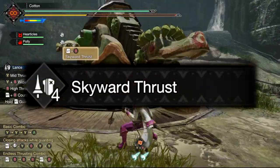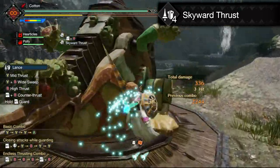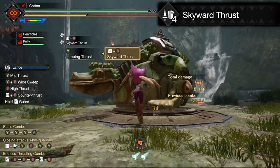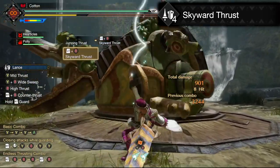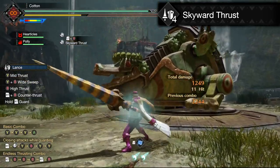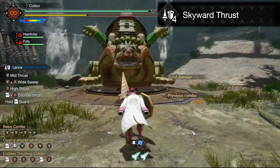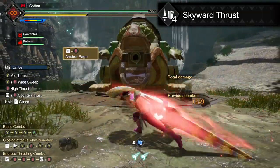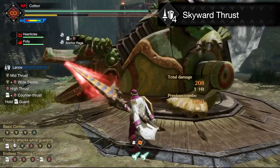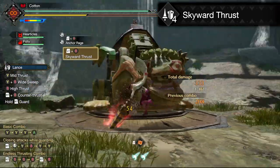Skyward Thrust — this one is relatively reminiscent of an insect glaive move; it thrusts you into the air and then you slam down with a spiral thrust that does a bunch of instances of damage. This makes it great for status or element application, and in general it's just awesome looking, which makes it hard not to like. This replaces the high-powered lance counter silk bind that powers up your weapon, so basically it depends if you want a more reactive playstyle or a more proactive playstyle — or you can obviously just swap between them back and forth mid-hunt, as many weapons will want to learn to do.